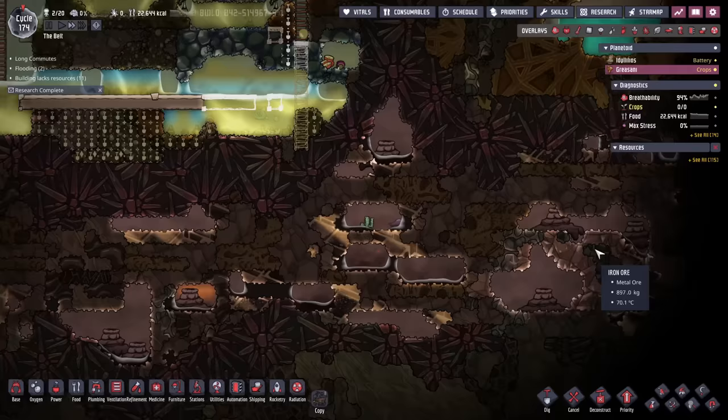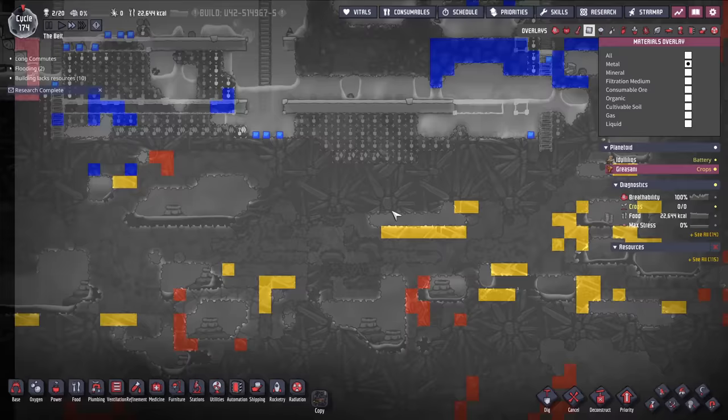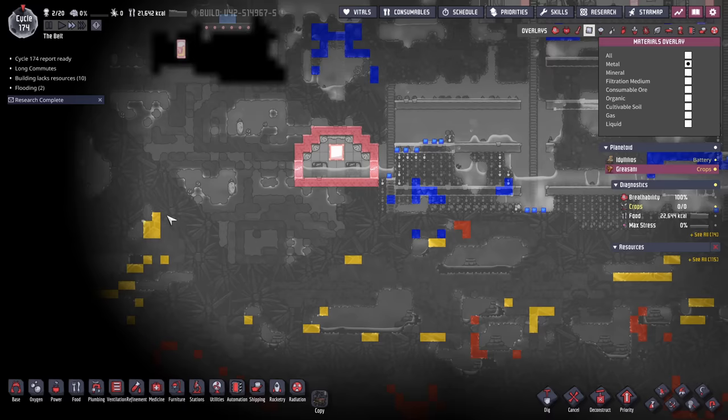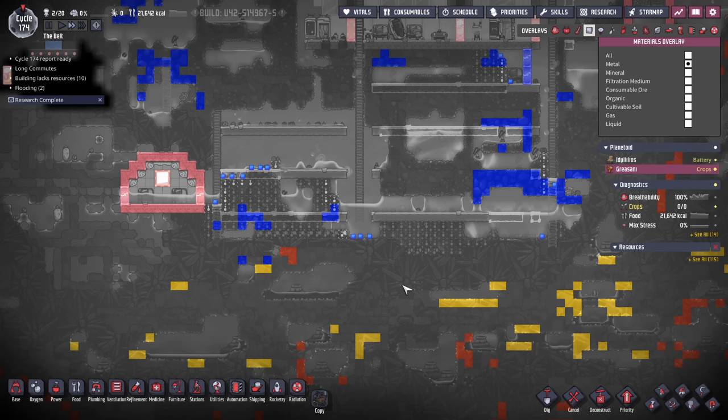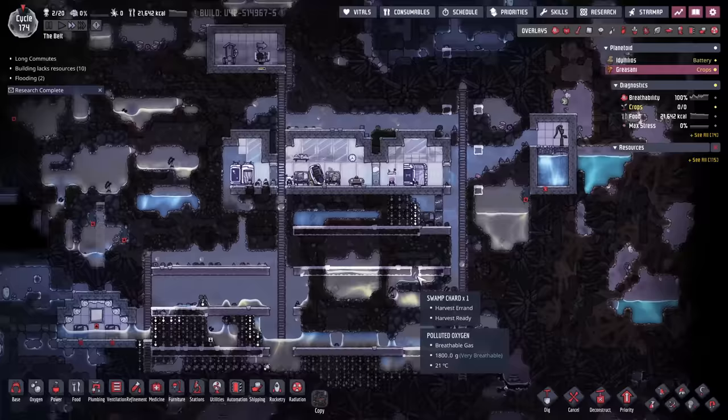We also have down here, once we breach this area, some iron ore. We should also have lead. Lead is super amazing and that's going to be our main metal, because lead is already a refined metal from the beginning — though it has a low overheat temperature, so we won't be overheating with it. And we have copper ore tiles here as well that need to be taken out.